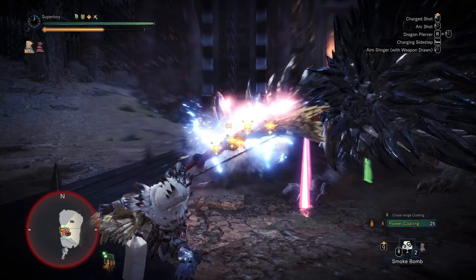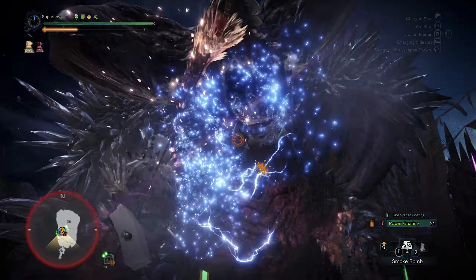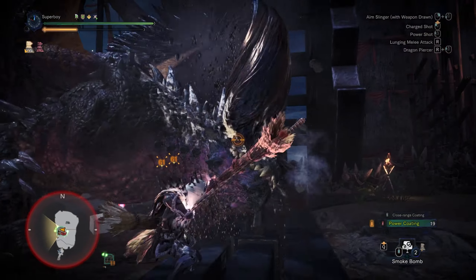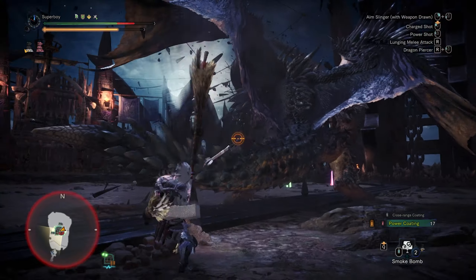One thing you have to know about Ruiner Nergigante is that the fight has two phases. The first phase involves a lot of dive bombs and his metal spikes are going to grow. At 40% health you enter the second phase, where some of his moves are replaced by stronger variations and he gets new moves too.